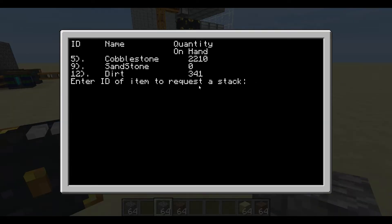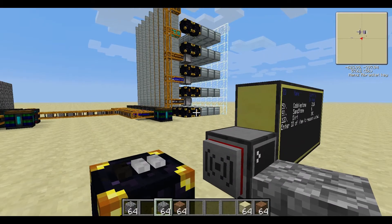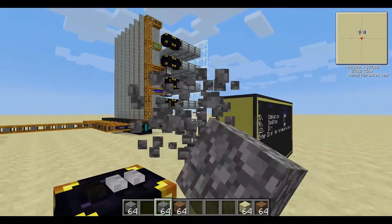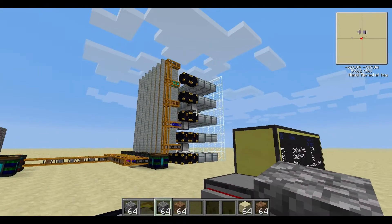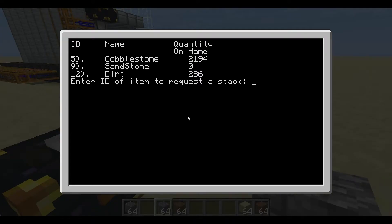Let's go into the controlling computer here and request a stack of cobblestone from the system. You can see my turtle moved back to that secondary ender chest — color coded with this — and he's deposited cobblestone. Let's clear out this ender chest and request a secondary item, number 12. That's dirt. My dirt turtle moved back, and you can see he now has to place dirt into the ender chest. Very simple setup.